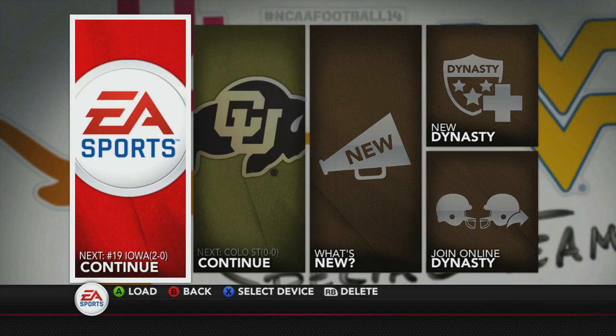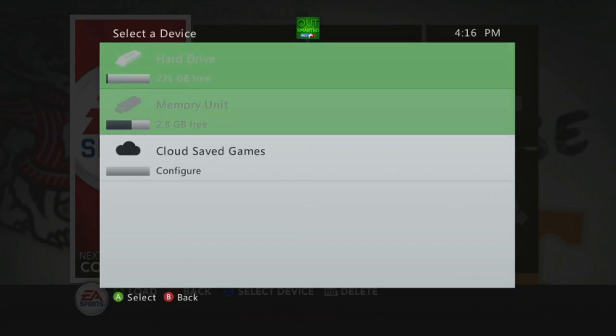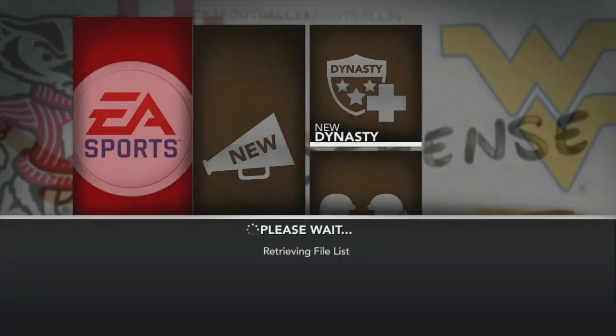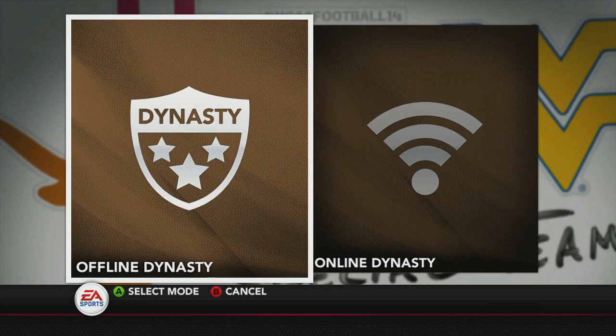With team builder being down, I started looking into it using the EADB editor. If you don't know what that is, it's a program that can edit game files for NCAA 14. I found a way to sort of make yourself a team builder save — like if you look at this first save I have right here, it's a team builder save that I did not make online. First off, you want to start a new dynasty. I'm going to do it on my flash drive because you'll need one — you have to transfer it over to your computer.